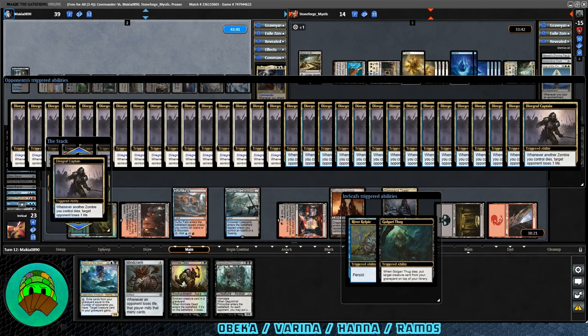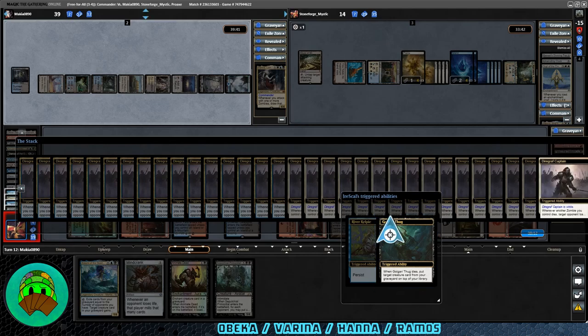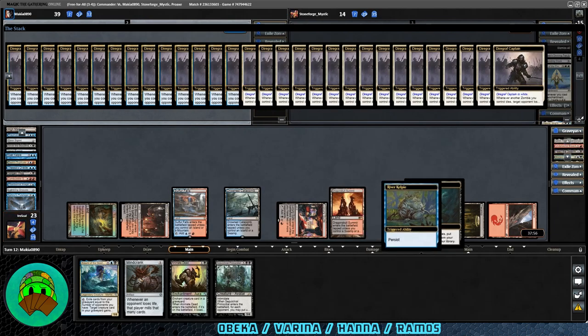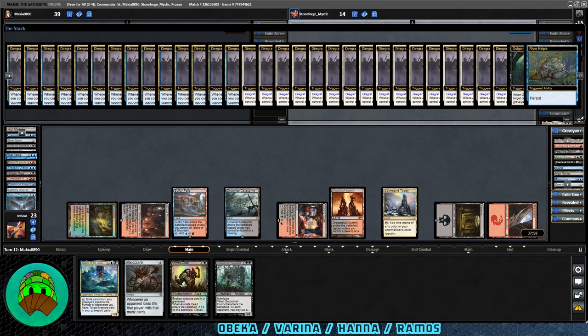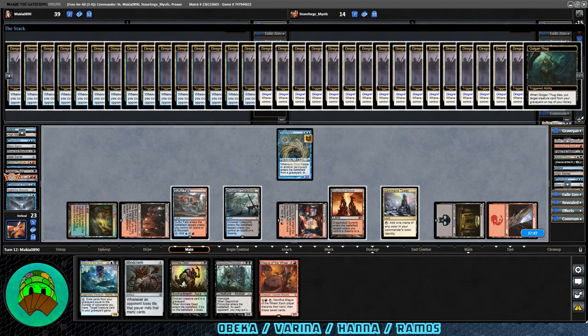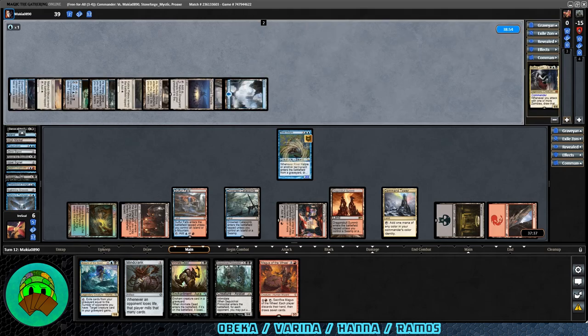All of the things die — our commander back to the command zone. Diograph Captain for Varina will trigger a number of times. Looks like we'd be able to die as well, but they can't kill both of us — so this is tense and interesting. The Hana player was saying they were just one mana away from doing an Overload Cyclonic Rift. Hana player is actually going to die — that's unfortunate for us. But we're going to live with six life. Golgari Thug will trigger — we'll put Combustible Gearhulk on top. River Kelpie's going to come back because it persists — we'll get to draw a card. We get Magus of the Wheel — that could be really good, but conversely also really bad. We are down to six. Hana down to zero. Good game to Hana though — that Moat really saved our butt for a long time.